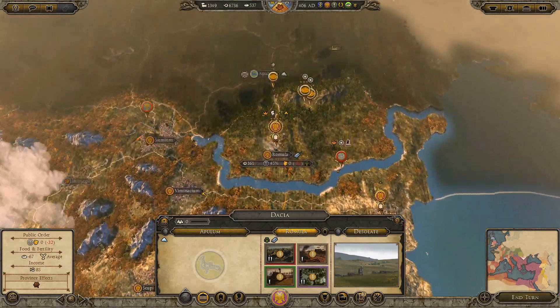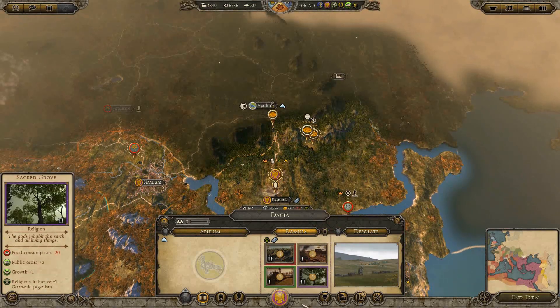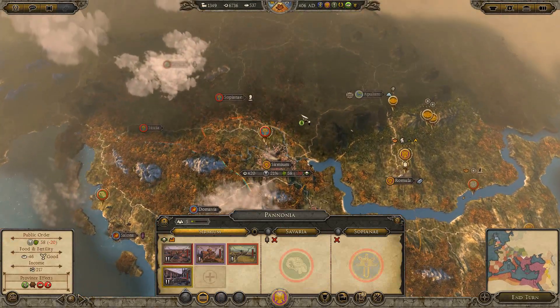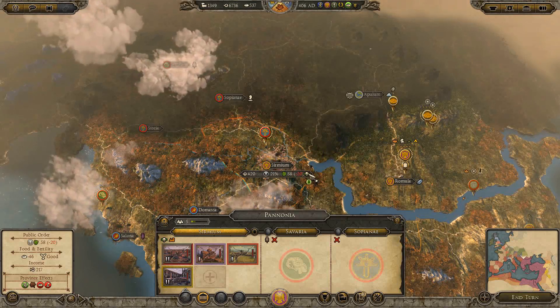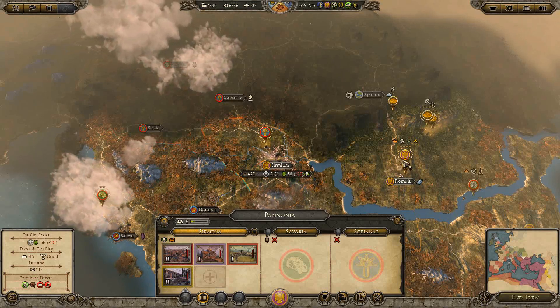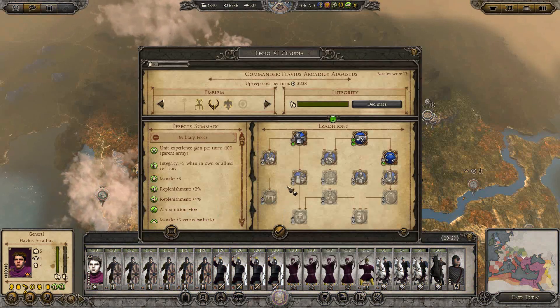Apulim actually does exist — it's owned by the Gru-Thungians. We might want to take that. So right now, our city of Sirmium is under attack by the Ostrogoths. I actually didn't notice that. And they used to be really happy, but now, obviously, they're very unhappy. We probably should move Arcadius down there — that was bad of me not to notice that.